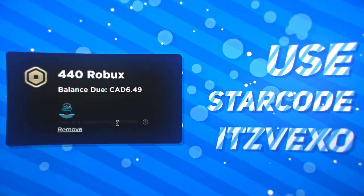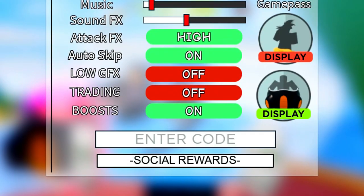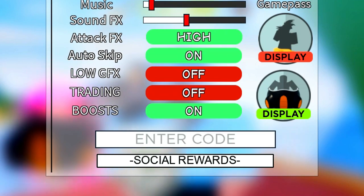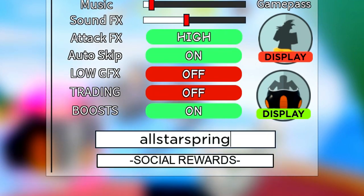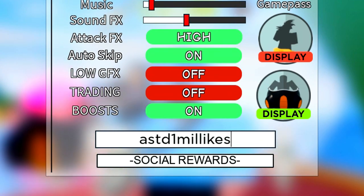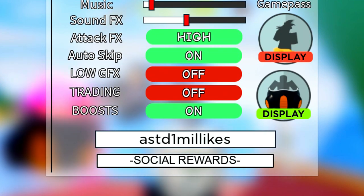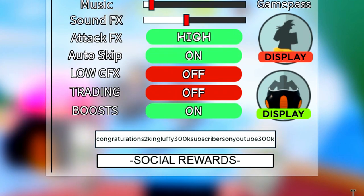Alright guys, it's been a while since my last video. We do actually have some codes to redeem, so I'm just gonna get started. Opening settings and I'm going to redeem the code 'all-star spring' — enter that code in. Now we've got 'all-star tower defense one mil likes'.